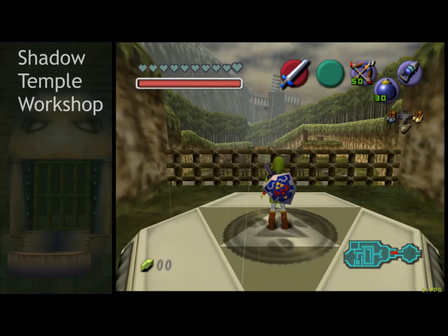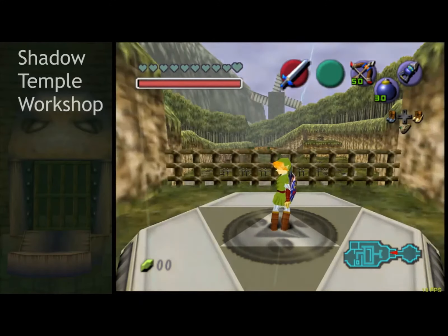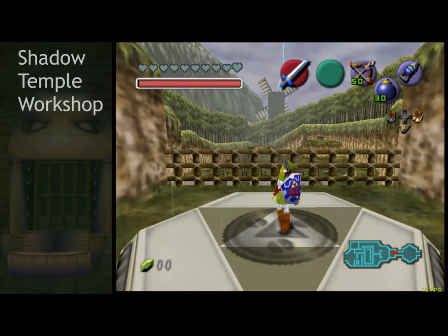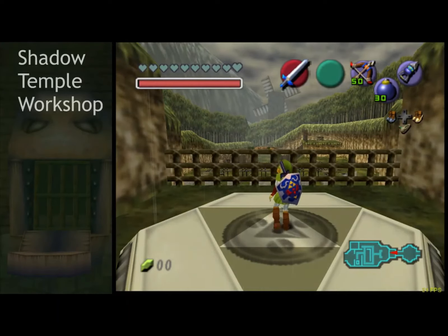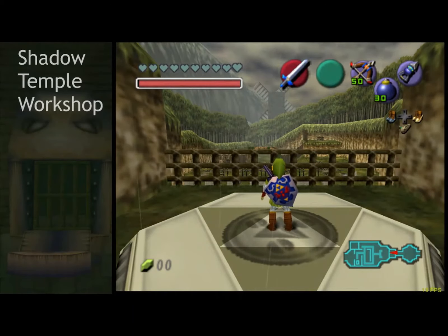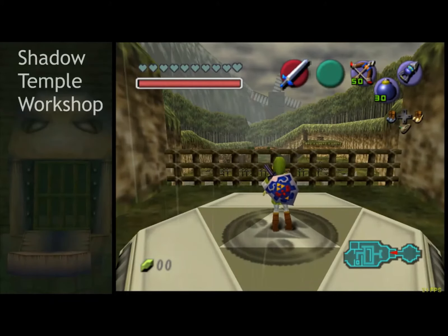We're going to be looking at Shadow Temple today. Shadow is a really interesting dungeon because of all the different ways you can save small amounts of time. This is a very execution-heavy temple, and there are lots of little things you can do that add up. In races, runners going into Shadow around the same time can come out one, two, or three minutes apart — it's all down to execution. It's definitely worth putting in practice.